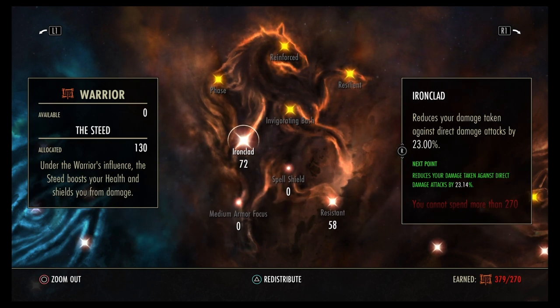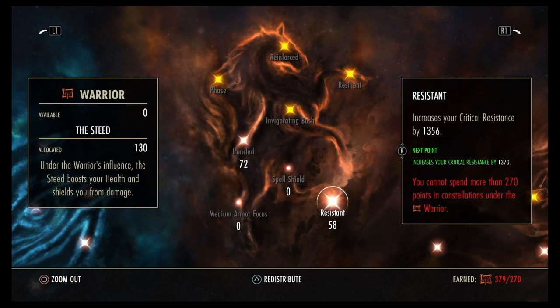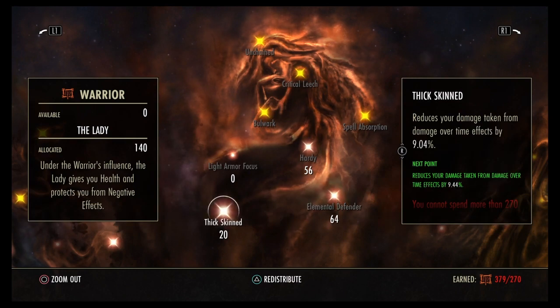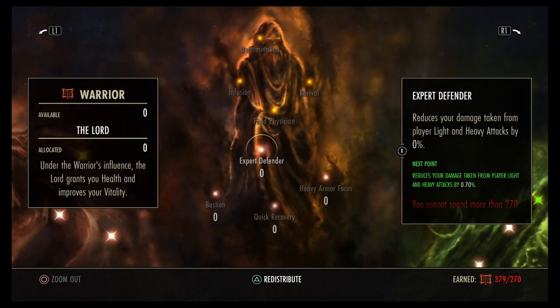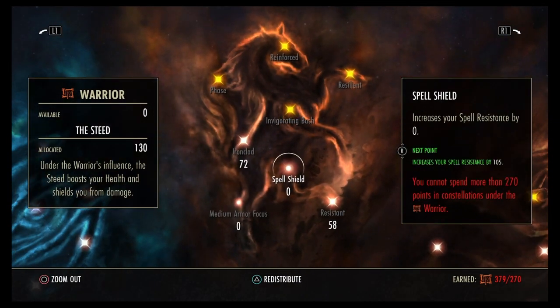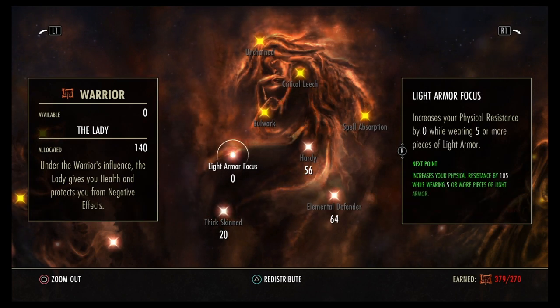For our defense, we're going to start out with 72 into Ironclad. 58 into Resistant. 56 into Hardy. 64 into Elemental Defender. 20 into Thick Skinned. And nothing into the Final Tree. If you've paid attention to a lot of my builds, normally I have points into the Resistances. This patch, so many people were building straight penetration builds, so I went much higher focus on mitigations and went ahead and dropped my Resistance Total a bit to go ahead and let them over-penetrate me and waste damage.